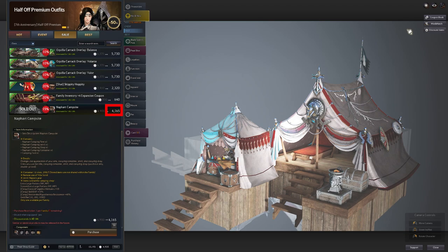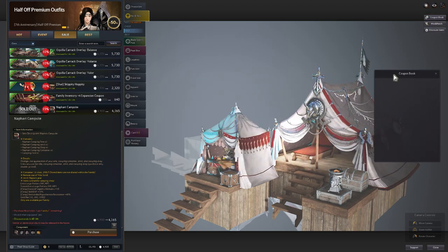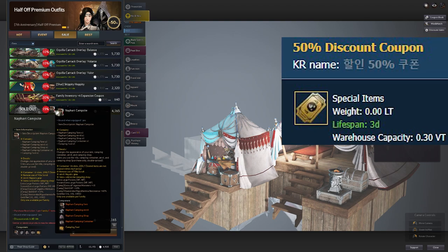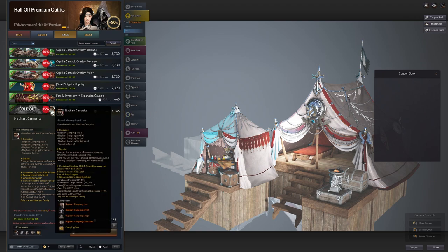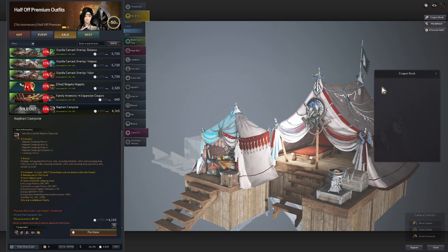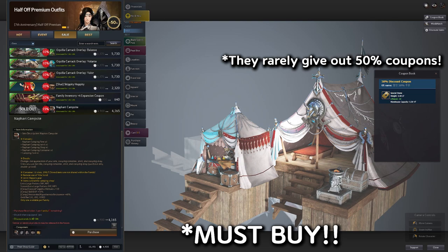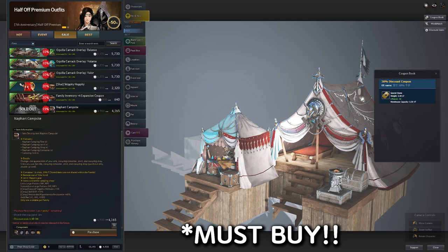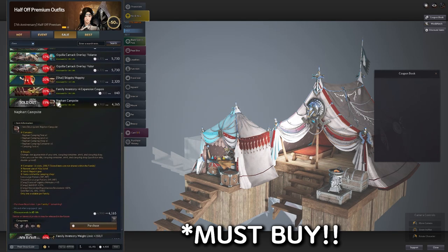If you guys are new to BDO, BDO usually sponsors and gives you a coupon. On the top right, click the coupon book and you'll see a list of coupons you can use. If you have anything related that lets you buy the campsite at a discount, I highly suggest using those coupons to get a cheaper price. For example, if it's 15% off, new BDO players can sometimes get up to 50% discount — I witnessed it myself and saw it on my friend's account. I highly recommend using that 50% off on your campsite.